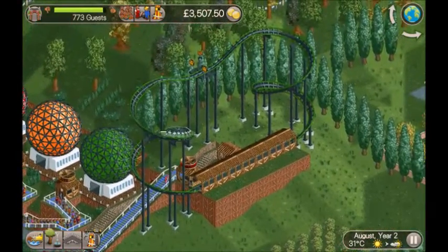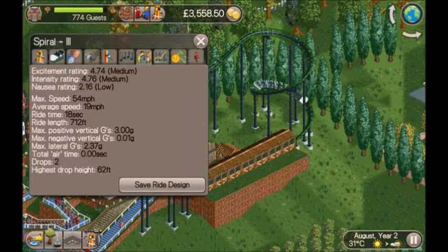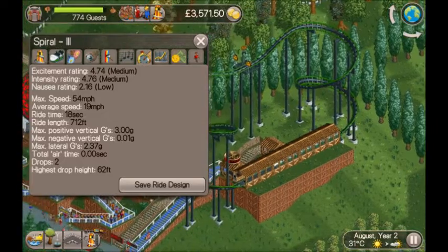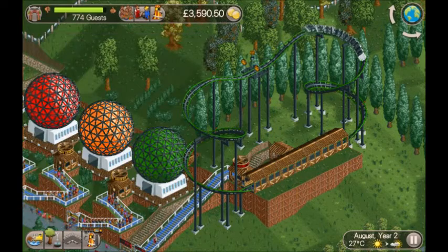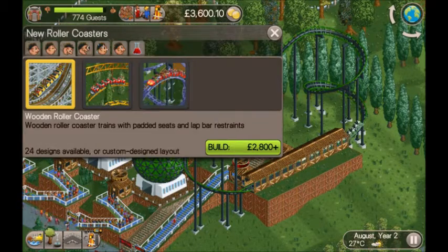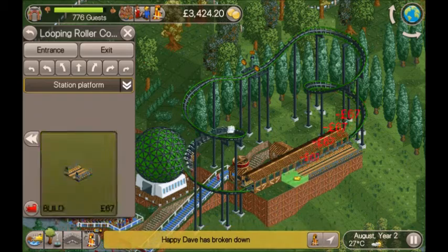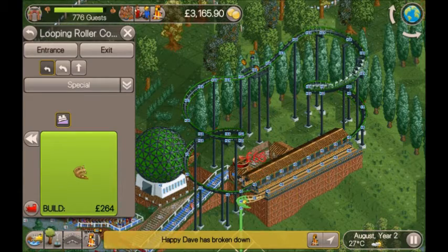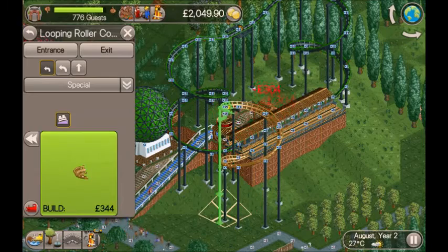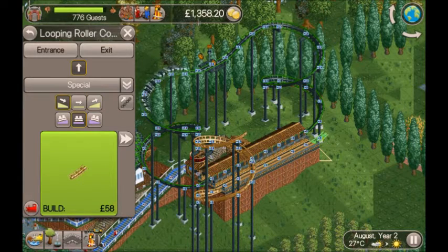It's August and I've just built a very simple looping roller coaster. For the simplicity and price it gives a pretty good excitement rating. As we've seen in previous games, if you build adjacent roller coasters and synchronize them it gives about a 10% boost, so that's what I'm going to do now. It's a very simple design — one, two, three, four, five, six, seven, then up with a twist, tight bend, and then we do exactly the same at the back but in reverse.